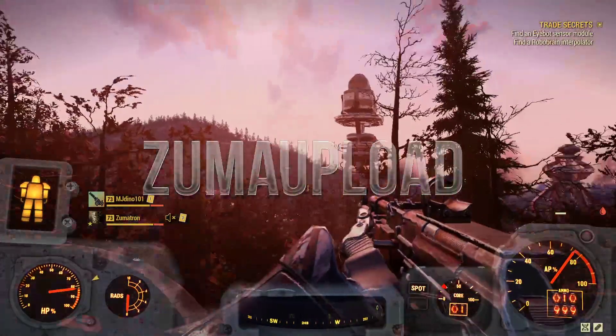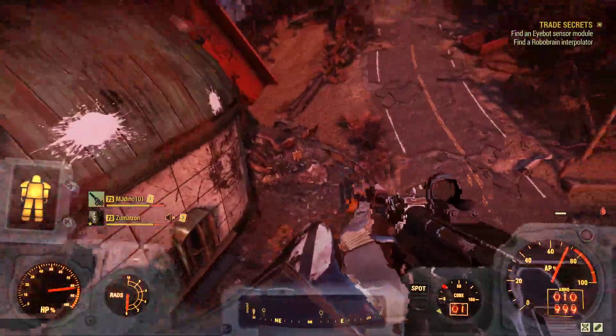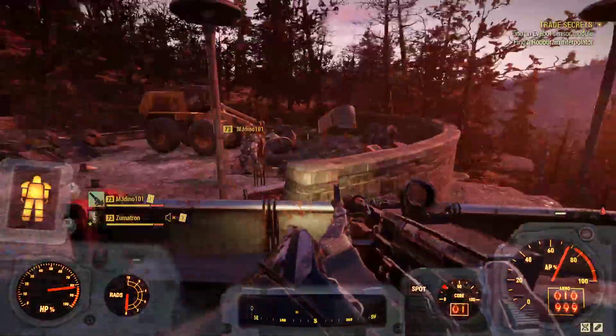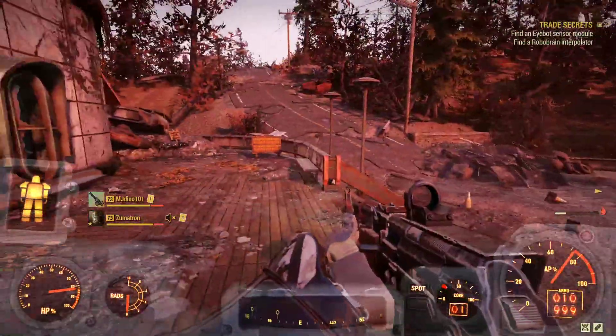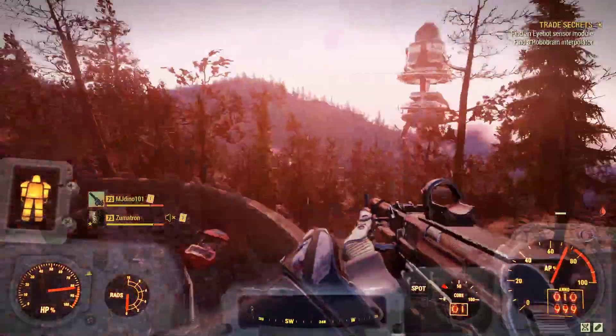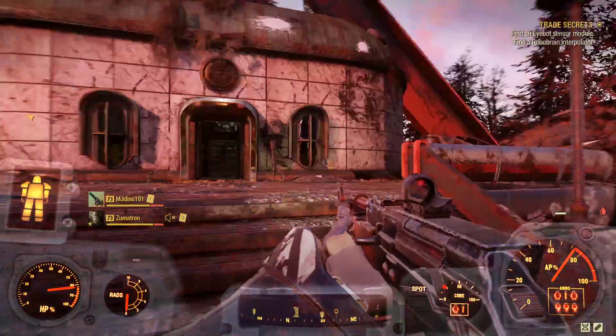Hello guys, this is Zuma, and welcome back to Fallout 76. So we're carrying on with the Wastelander update. I think we might finish it today — it feels like it's coming to an end. So we need to break out into Vault 79. We've put a little team together, and in order to break into Vault 79, we need a machine called the Motherloader, which we are putting together right now.